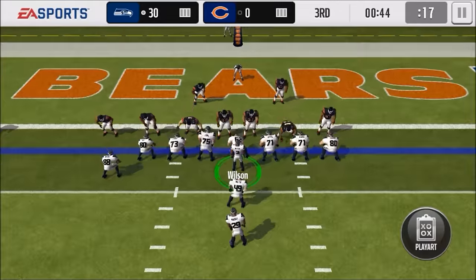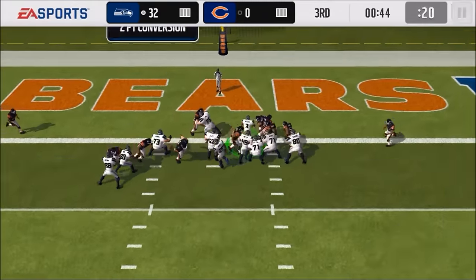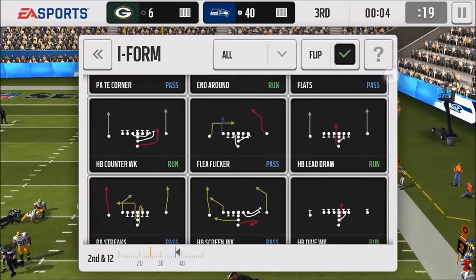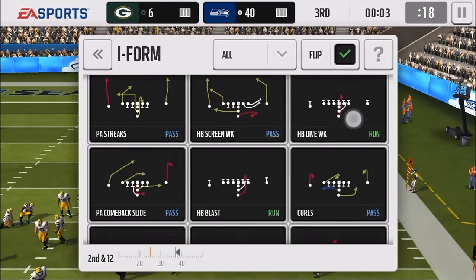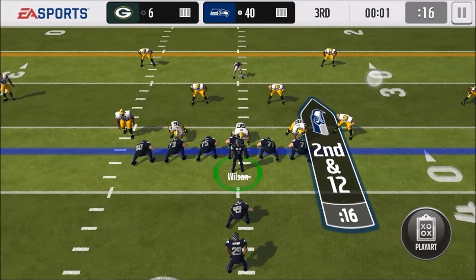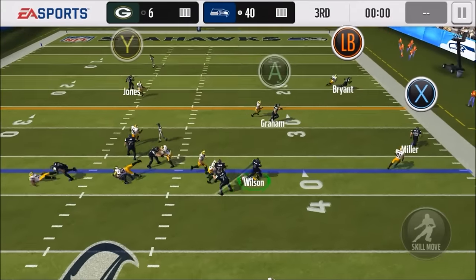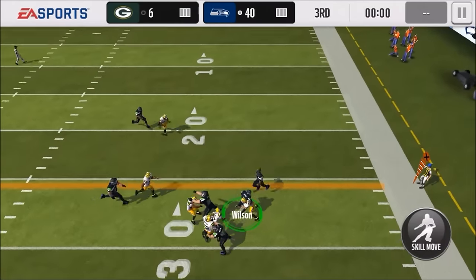Russell Wilson being a wizard, getting the football through the uprights. As you can see, even with the QB sneak there's no delay — he doesn't have to accelerate up to that speed. You can see he just guns it right from the get-go when I touch the screen. It takes a little bit of getting used to, but it's just so much faster than the analog stick.